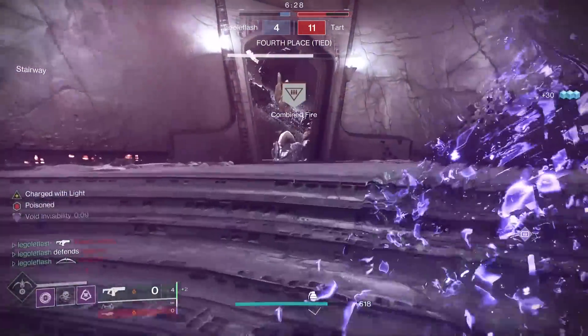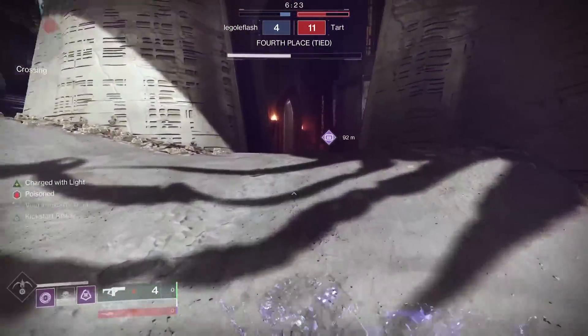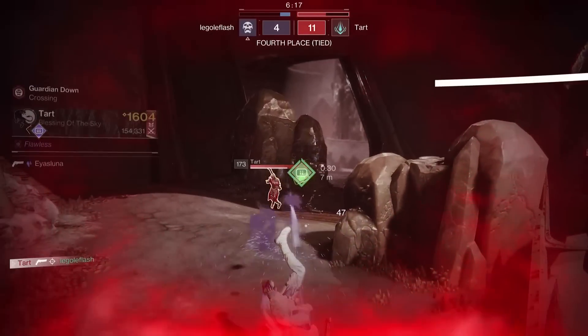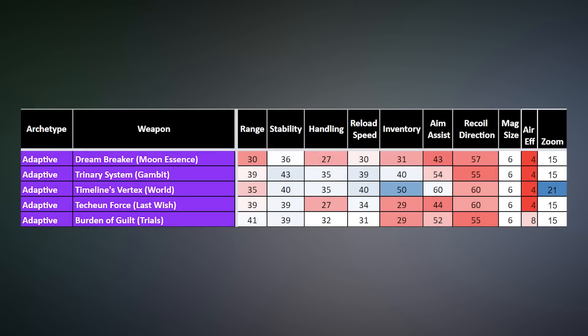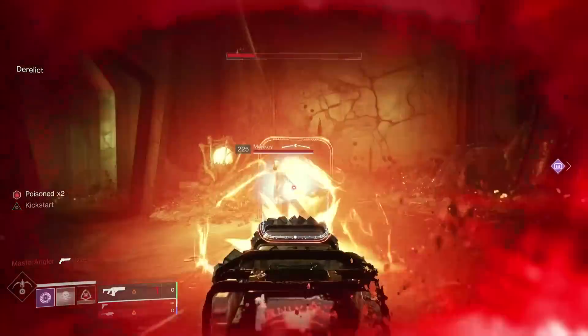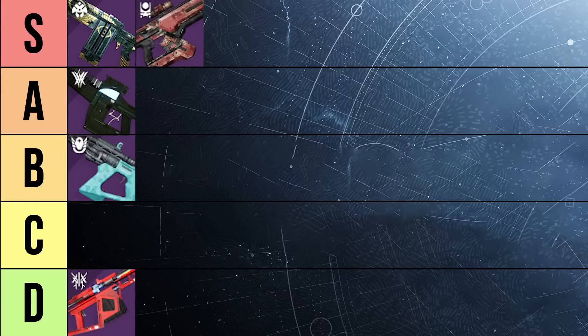You can roll Firmly Planted and Kickstart at the same time for extra accuracy. It's also solar, so it's great paired with Path of Burning Steps on a Titan for an extra 15% buff stacking on Kickstart, creating a potential 4 bolt kill. But the range is so limited by the base stats that it cannot compete. The bolts frequently won't go where you want them to. So I'm placing Dream Breaker at the very bottom of B for Boring, giving it an overall ranking of number 15 out of all 22 fusion rifles.